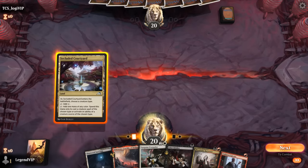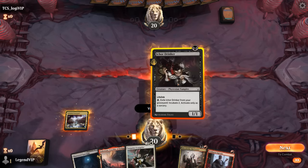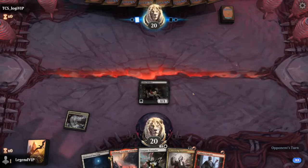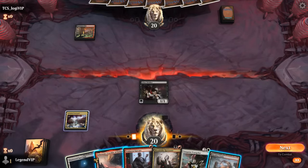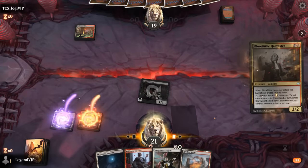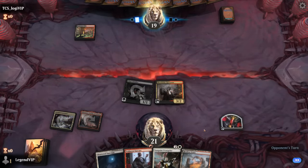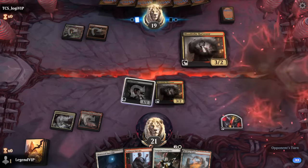We're on the play; our hand is fine but missing some sacrifice synergies. Start with the Drinker, then turn two Harvester, turn three Evangelist — still a solid sequence. Opponent is on red-black with their own Harvester.